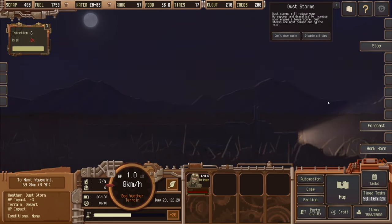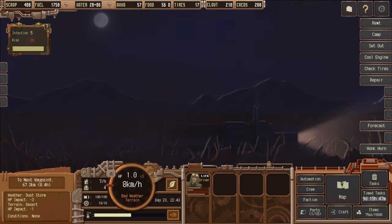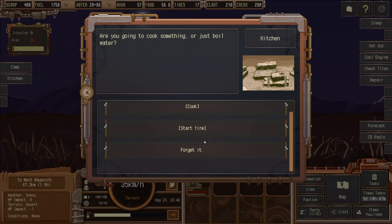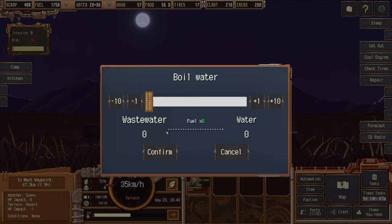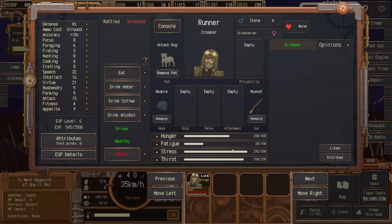Dust storm — stop! Dust storms reduce your horsepower and dramatically increase your engine temperature. They're most common during the fall. We need to wait it out and try to reduce our stress. We could light a fire or boil water, though that uses fuel. Stress is really high — how do we get it down?